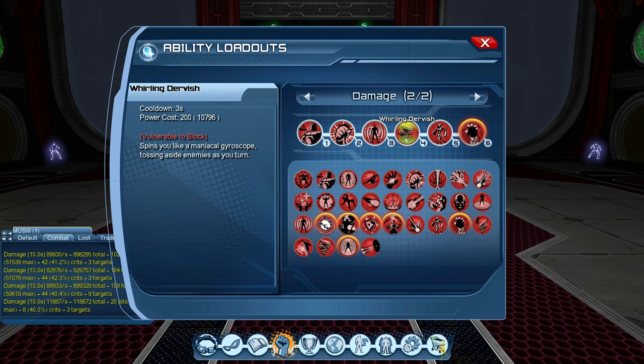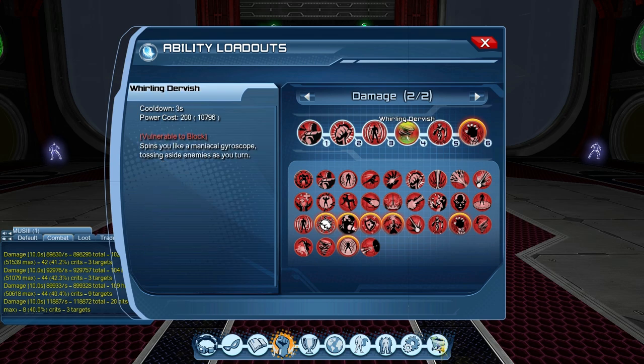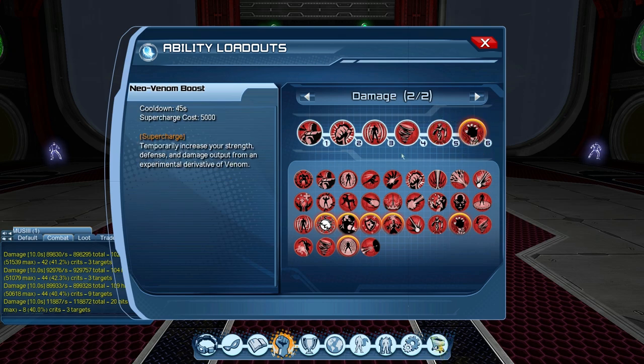Number four is Whirling Dervish. I know some people hate it being an iconic power, but the thing is it works, so why not? You can use Revenge instead, or maybe Dreadful Blast — it's up to you, but I like to use Whirling Dervish. Try it, it works. Number five is Robot Sidekick — your pet. Number six is New Venom Boost to increase the damage output. Let's look at the rotation now.